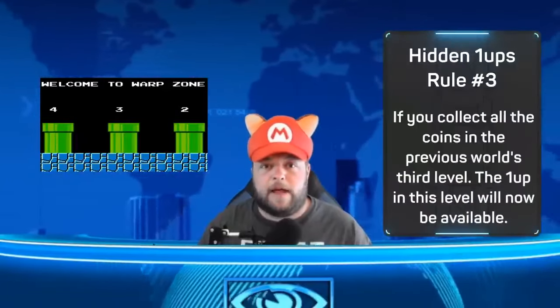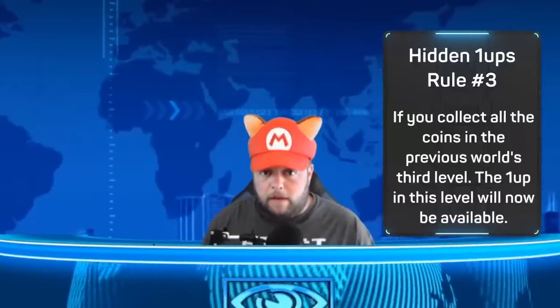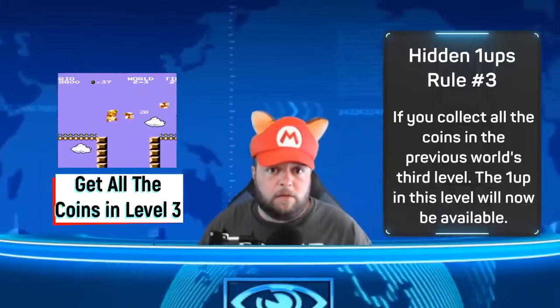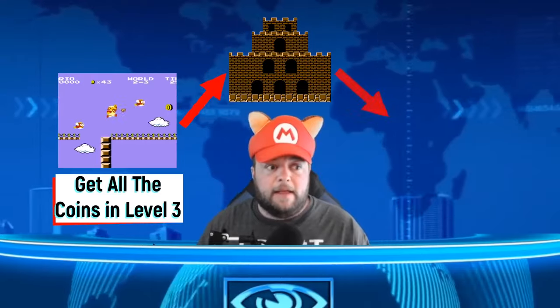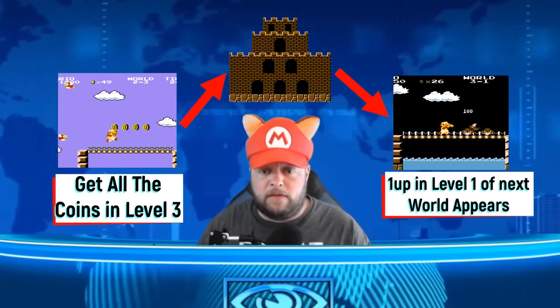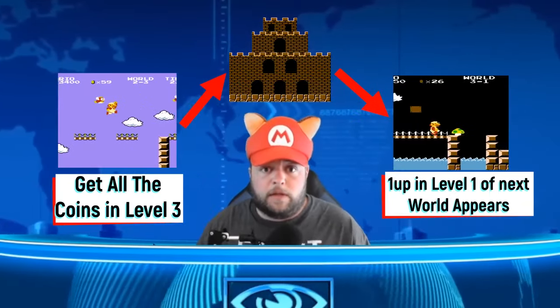But let's say we're not using interdimensional travel and we're not dying enough to see a game over screen — then how do we make the one-ups appear? All you have to do is get all the coins in the previous world's third level. Or to put it another way: if you get all the coins in the level before the castle where you find Bowser, then in the level after that castle the one-up will appear.